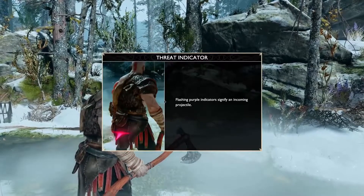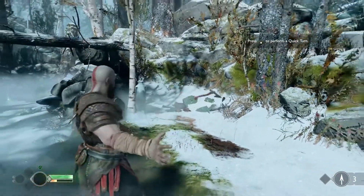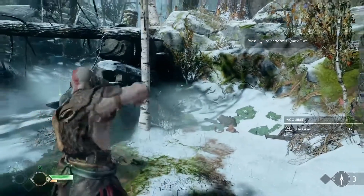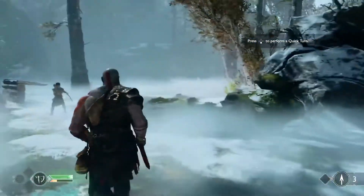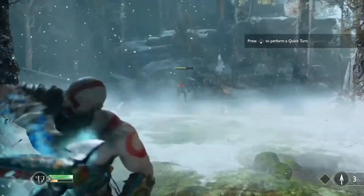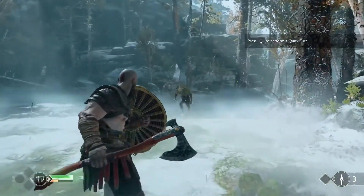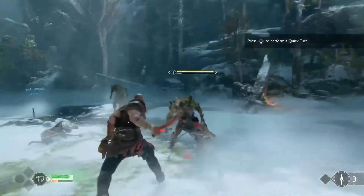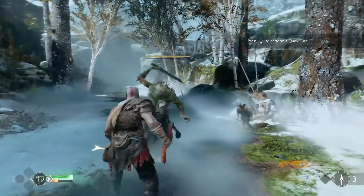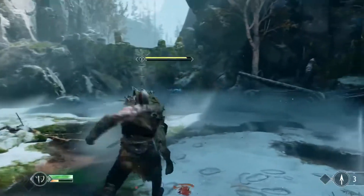I saw something on the side of the screen that said 'new labor' — those are like challenges. When he shattered that enemy it said 'new labor: Shatterer.' The more enemies you come into contact with, the more you fill out your bestiary. You'll get labors like 'kill this amount of enemies and receive X, Y, and Z,' or do a specific move to take them down — just giving you a little bit more challenge beyond the hack and slash.